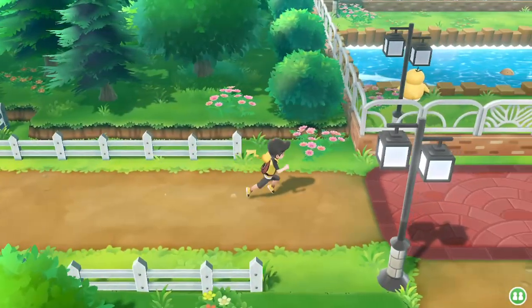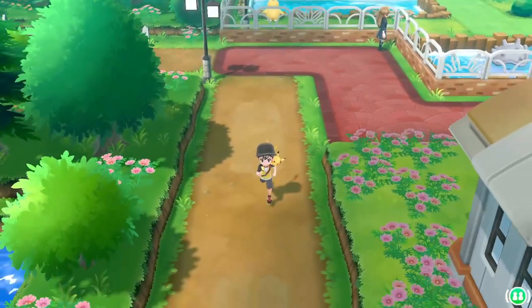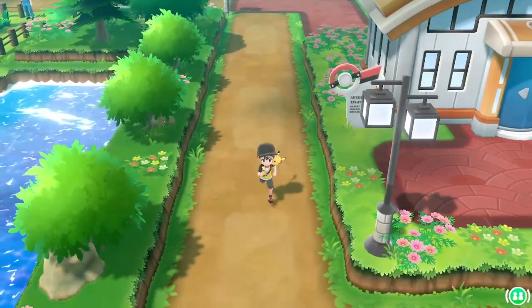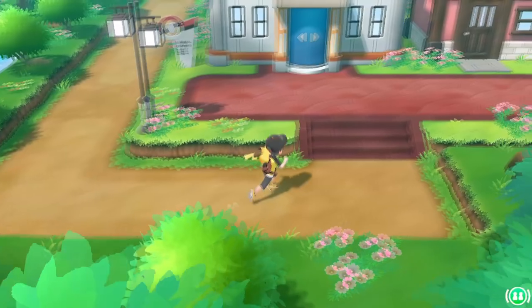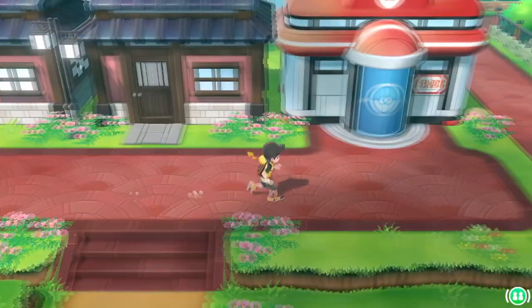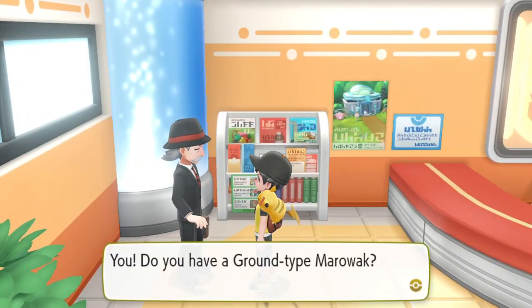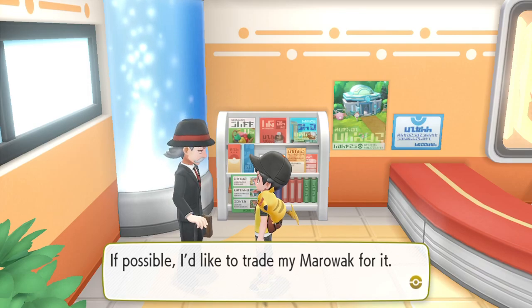Exiting the guard post on Route 18 we arrive in Fuchsia City. We head south as soon as we enter town to see Koga's gym, but first we're going to head to the Pokemon Center. Inside we find a special moves trainer and a man who will trade us an Alolan Marowak for a regular Marowak.